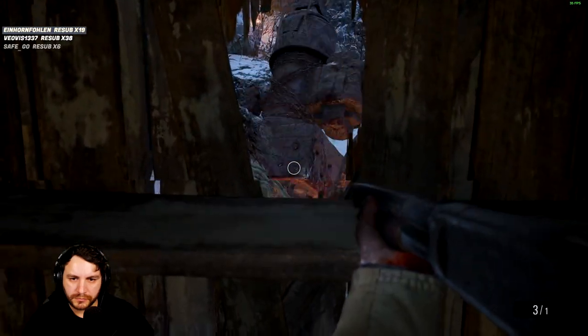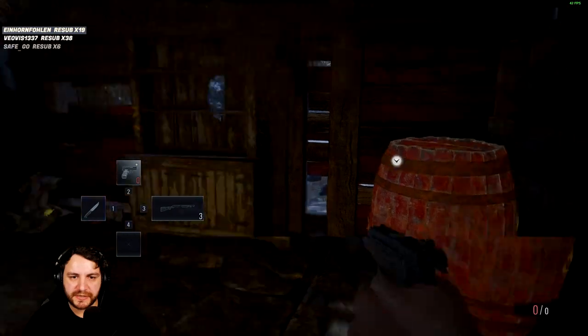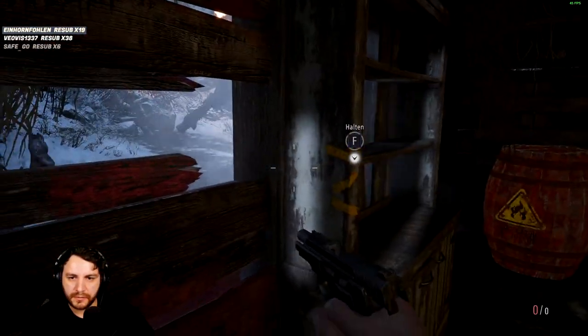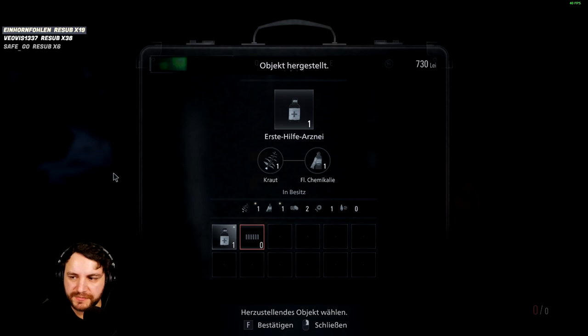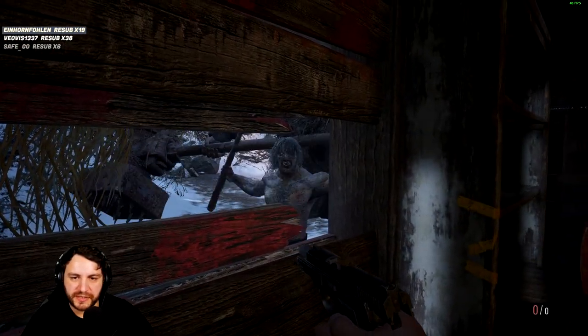When you see this giant Dark Souls-looking character arrive, it's quite good for you because he kills the lycans in front of the door. If he takes out some lycans, it's useful to loot whatever they drop because you might get some chemicals you can use to craft and heal yourself.